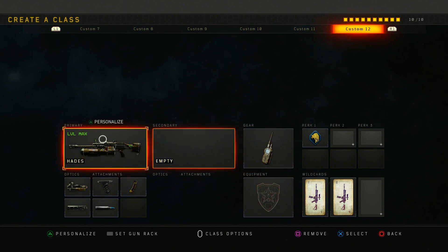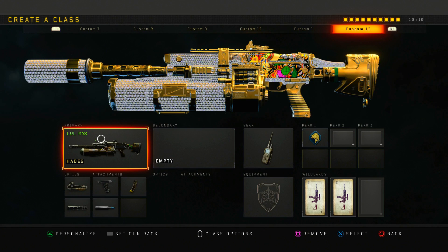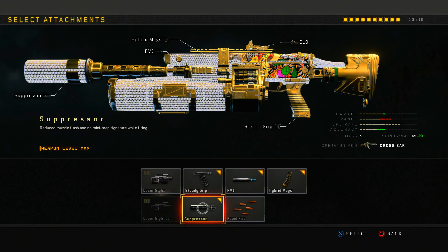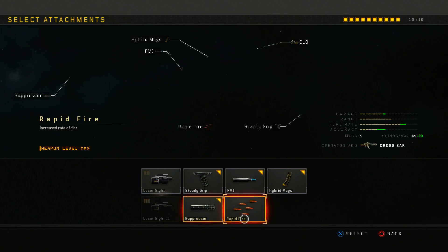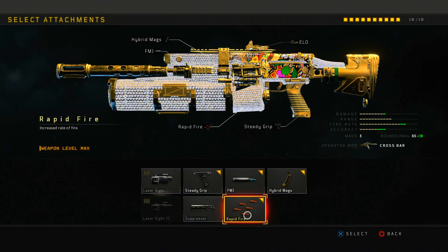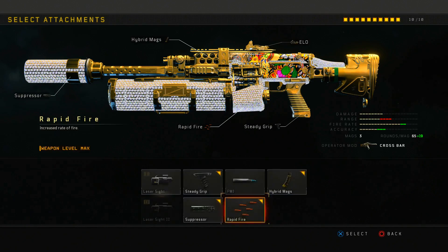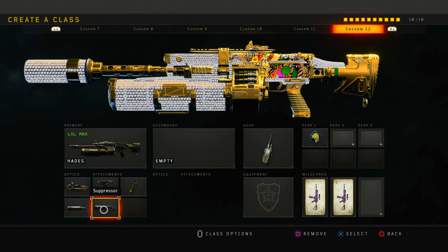Our last class is the Hades — a really good LMG. I'm not really feeling the crossbar anymore even though people hype it up. The Hades with just ELO has basically no recoil. What I run is ELO, grip, hyper mag, suppressor, and FMJ. The suppressor helps with recoil. If you want to swap FMJ for rapid fire or remove the suppressor, it's all up to you, but I'd prefer running both FMJ and suppressor.